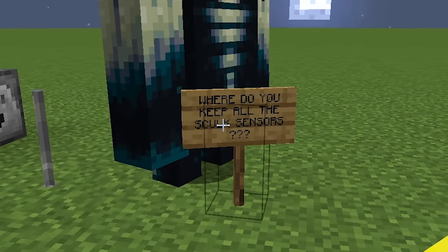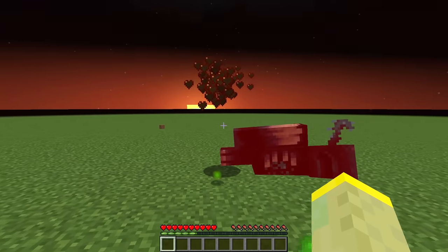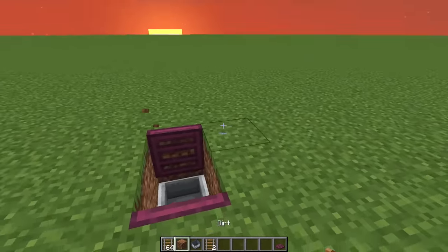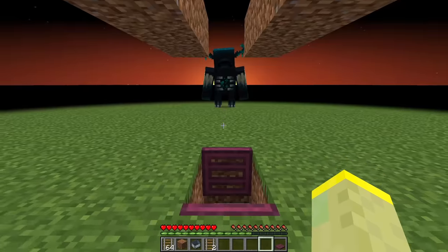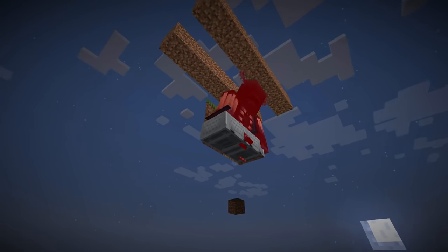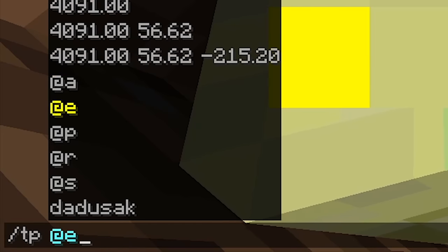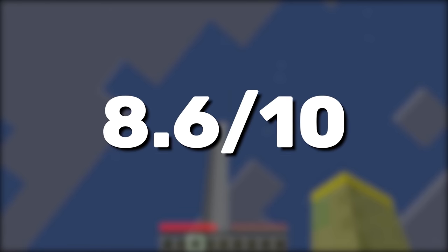Maybe you don't care about torturing the warden and you just want to kill it fast. Well, one of the fastest ways to do so is with entity cramming. Put a bunch of boats or minecarts on top of each other and anything that touches them will die nearly instantly. Of course with the warden it's a bit of a different story — because he has so much health it won't be instant, but it will still be pretty fast. You need at least 24 entities in a single place. Unfortunately, the damage doesn't increase the more entities you have, so don't bother crafting hundreds of minecarts. I rate it 8.6 out of 10.